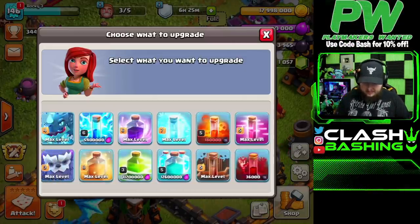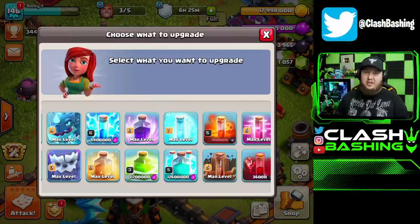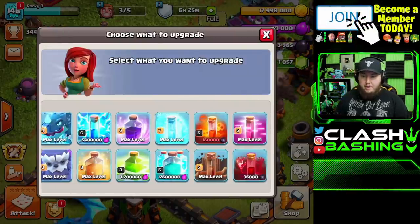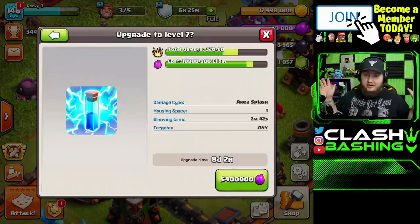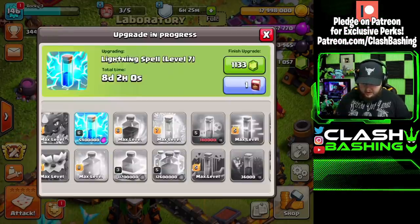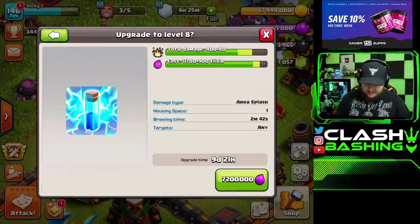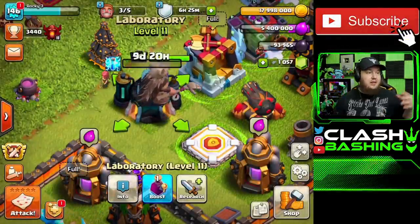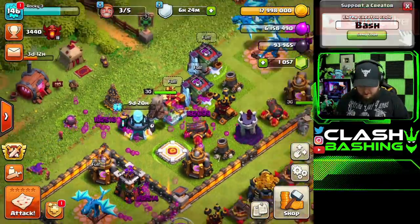Since we have those books of spells, our clone spells are already at 30 capacity which is about all you need. Our jump spell is at 60 seconds which I'm comfortable with. But we did just get new levels on the lightning spell — something that was neglected and never worked on. We're going to upgrade our lightning spell, drop it in, use that book of spells on the lightning, then drop it again to get it to level 8. That'll give us zap lalo and zap hybrid options, so we're on our way to some really good offense.